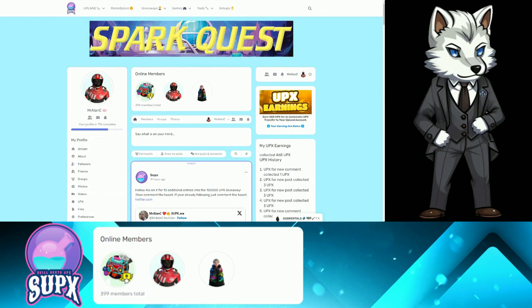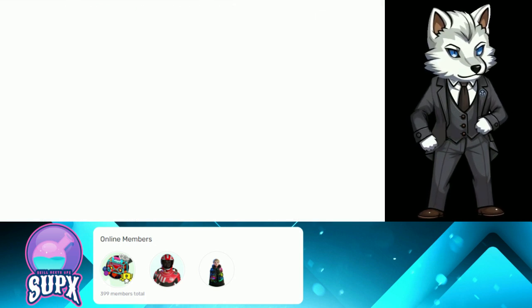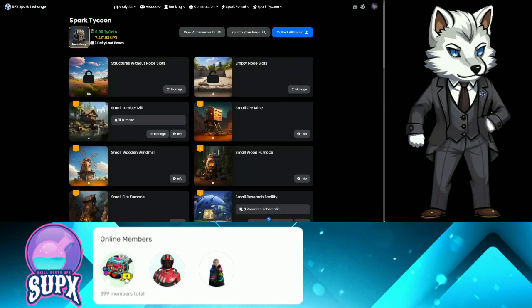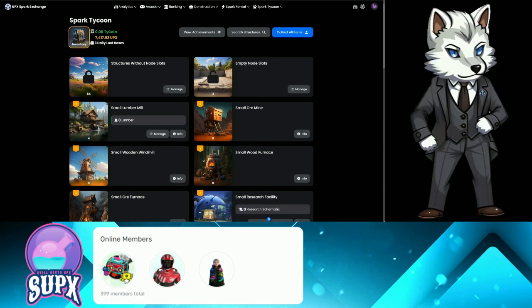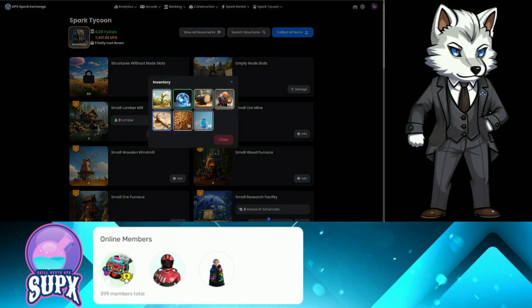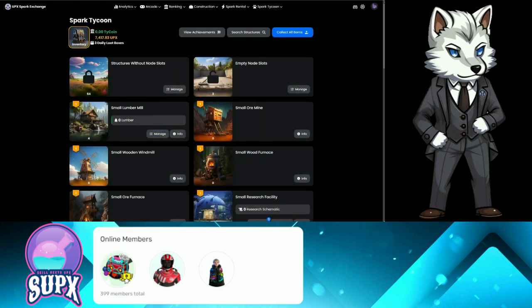Today we're going to be checking out Spark Tycoon. If I go to the games menu, drop down, click Spark Tycoon, we'll pop it open, hit play now, and we're in my dashboard. Let's say you just want to log into Spark Tycoon for the first time and you just want free resources that you can sell for UPX. Here's how you do it.